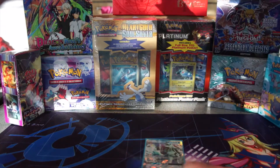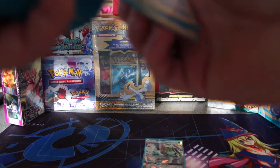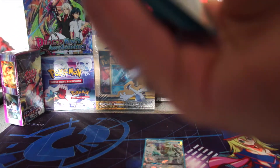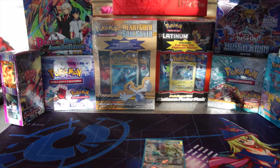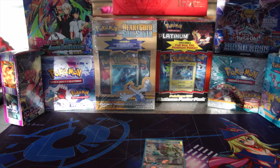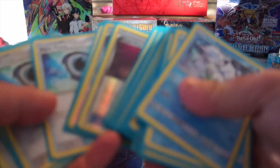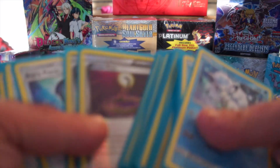The whole point is to have Ninetales on the field and be able to do Blaze Edge, so you have what you need to get energies in your hand. What I haven't put in the deck — and I admit I should — is Professor's Letter, which lets you pull energies from the deck, but I don't have enough copies for all my decks. That's why I play Aqua Patch instead, which lets me get energies back from the graveyard. Very useful.